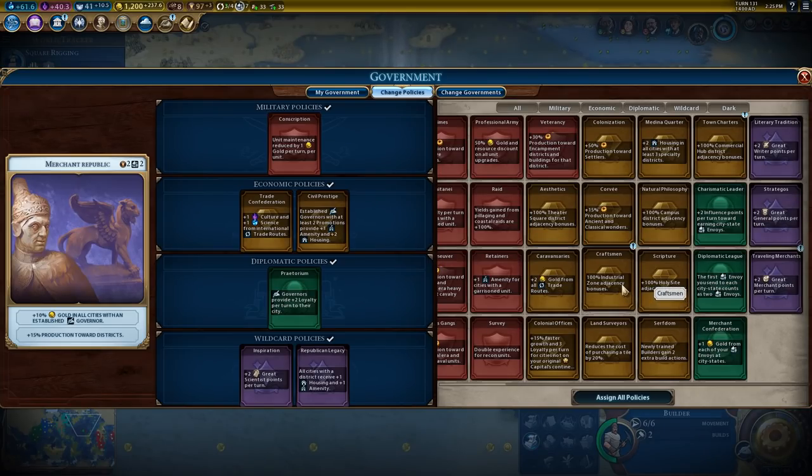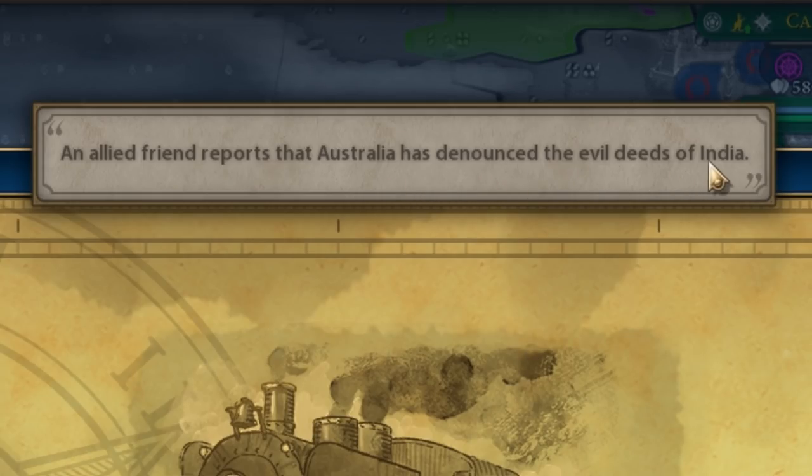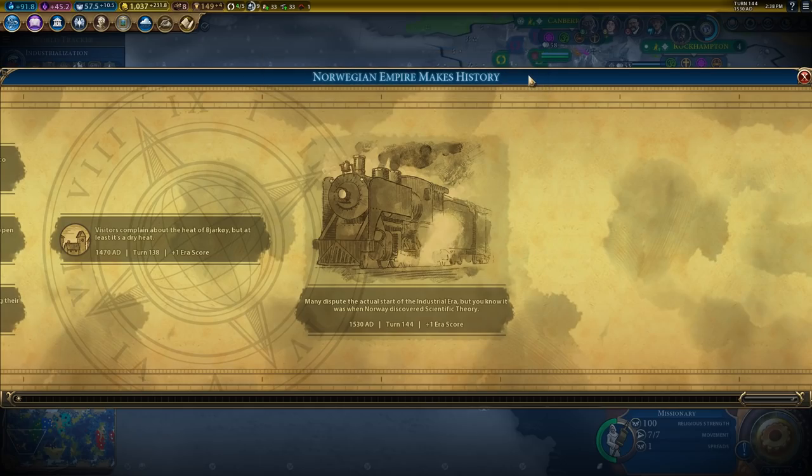I don't know why, but this music that's playing right now really makes me wanna go play Dwarf Fortress. God damn, I can't wait till that release is on Steam. Australia has denounced the evil deeds of India — oh god, Australia, what are you doing?